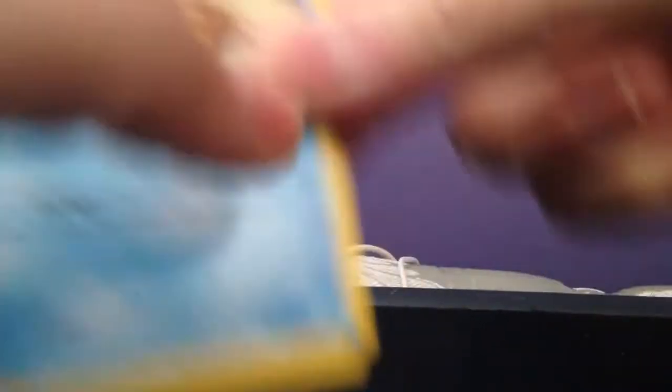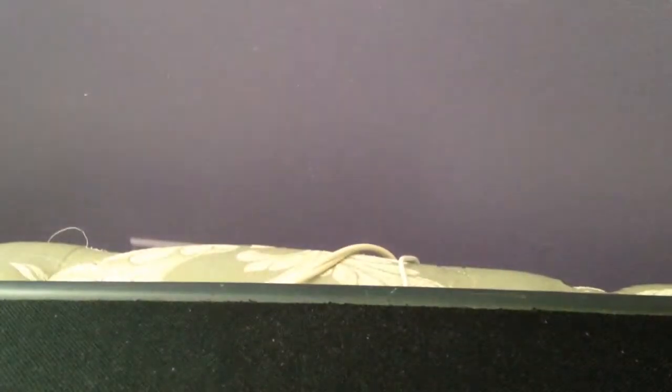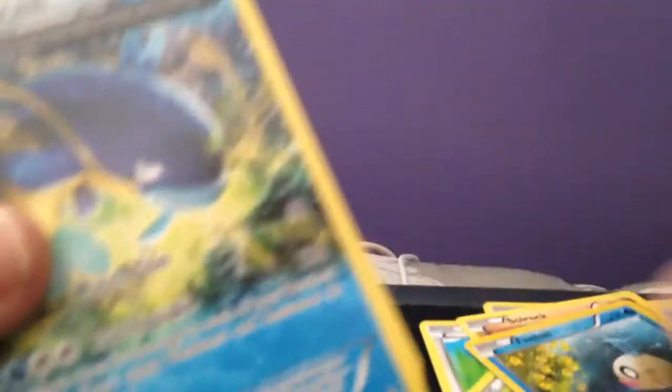This one has Mega Aggron on it. That would be a good card to get — I'd love to get that card, Mega Aggron. Here's the code. So we have a Staryu, Clampearl, Bunnelby, Yomise, Solrock, Wailord of Phoebus. We got a Whiscash Ancient Trait card — cool, my first Ancient Trait card. Then we got a Bibarel, Bidoof, and Grotle.